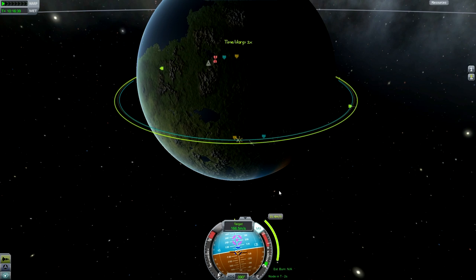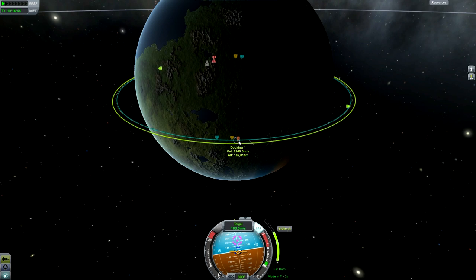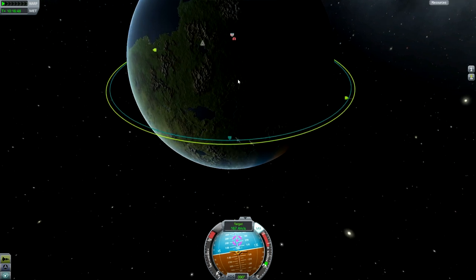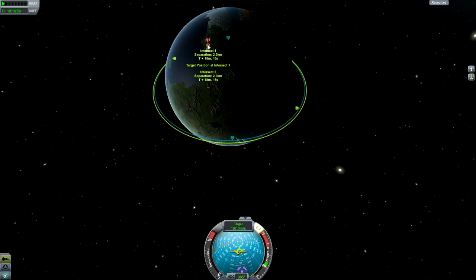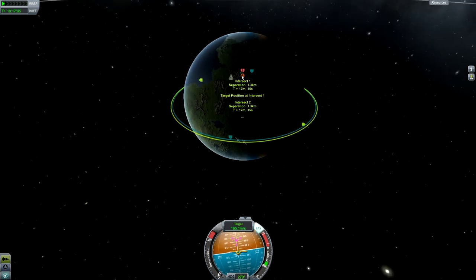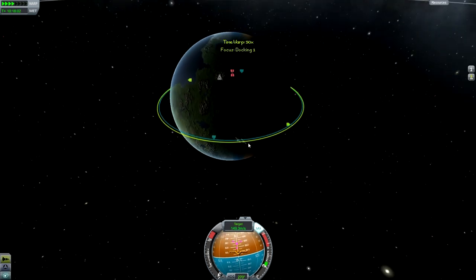I'm actually going to get rid of that maneuver node and do the burn manually now to make the really fine adjustments that we might need to make. There we go, that's our intersect. You'll see that will go down as we keep burning prograde — 3.8, 1.1 — and that's up to 2.2 again, so we can afford to actually burn a little bit more retrograde to bring that down as low as we can. There we go, we've got that down to 1.3.